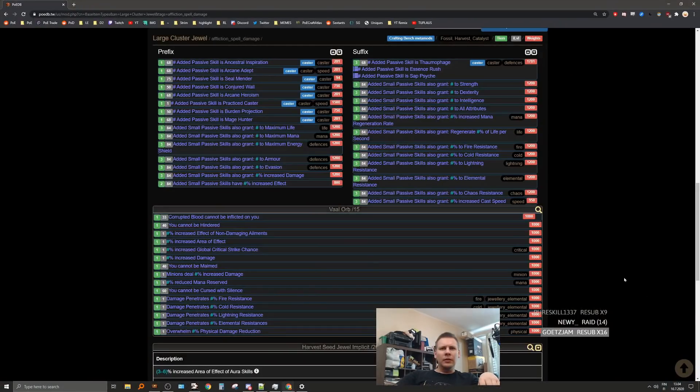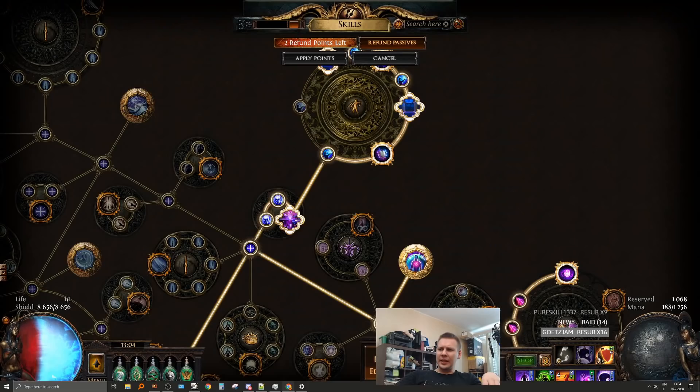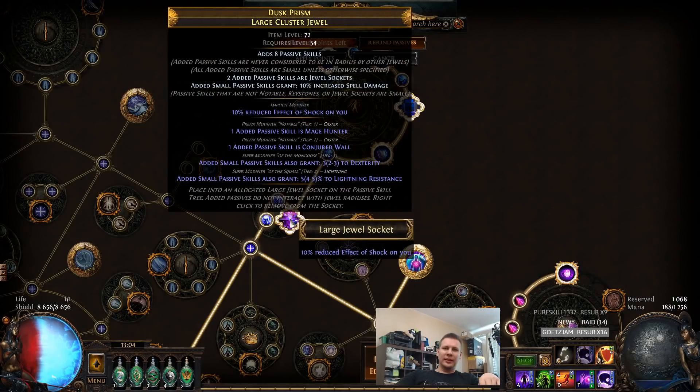So the next step is going to be getting either remove non-fire add a fire, or remove non-cold add a cold, and try it again until we remove the dexterity. We cannot do non-defense or non-lightning, because we have prefixes that could be replaced. There's no attack mods at all. We could do chaos, but I don't want chaos resist. I actually want fire resist on it, but I'll basically take any of the resists. So we'll just keep doing the remove non-fire, or non-cold or lightning, until we get rid of the dexterity.